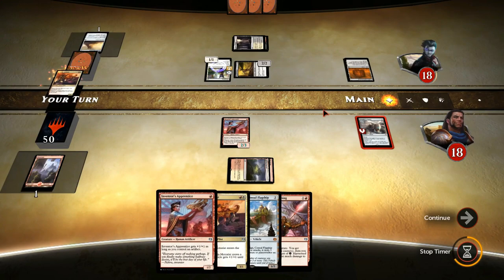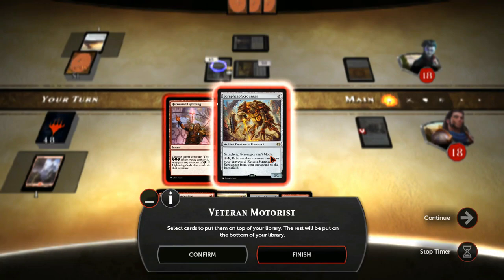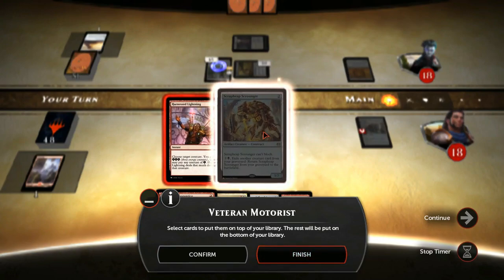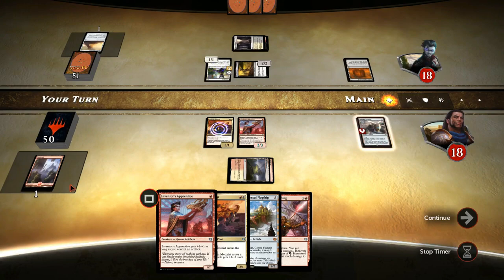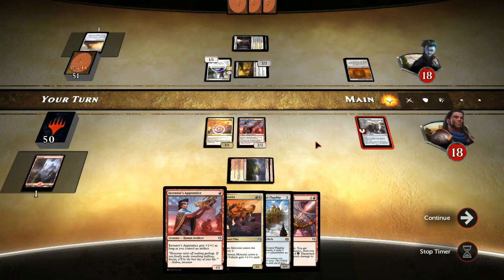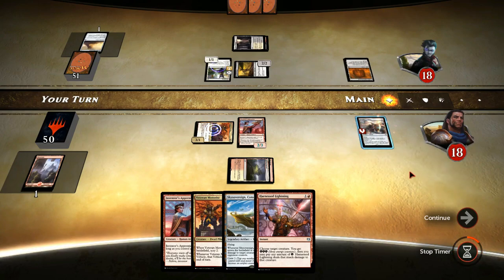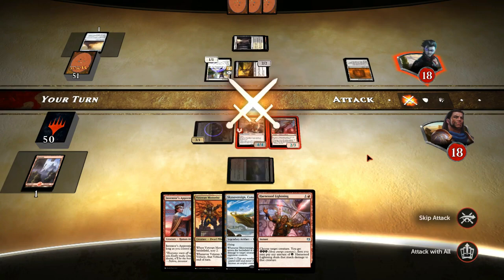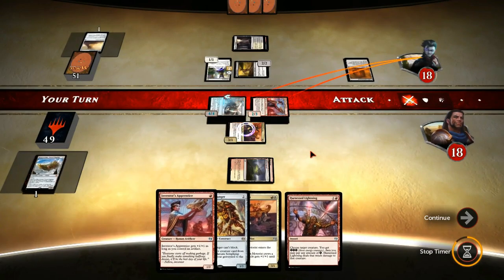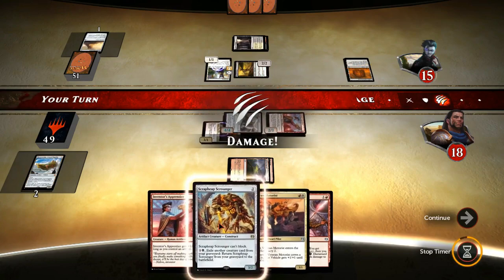Alright, let's go for the Veteran Motorist. A Scrap Trawler doesn't look like it will be too bad. I don't think we need another Harnessed Lightning. We can discard, although we don't have a black source of mana. Let's keep it here. Activate the Smuggler's Copter - it's now going to become a 4-power vehicle and we can attack for 6. Let's shuffle. I think I want to get rid of the Sky Sovereign since we only have 2 mana and very low cost creatures, so we'll be able to finish the game before we need the Sky Sovereign.